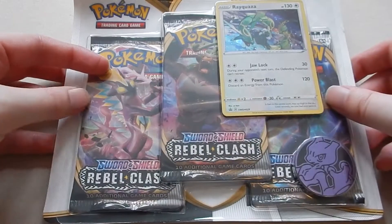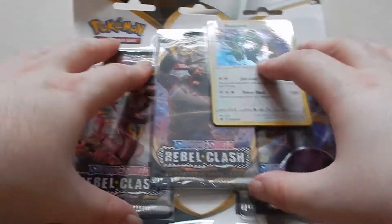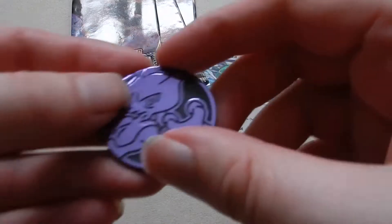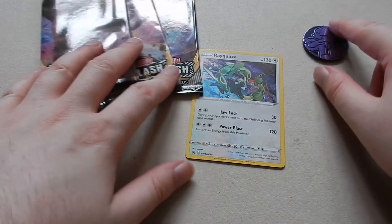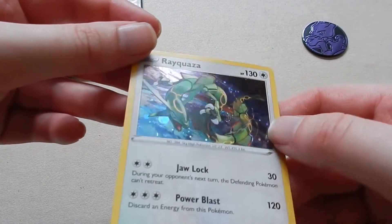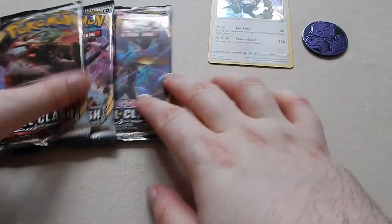Alright, we have some more Rebel Clash triple packs with Rayquaza this time. I'm not going to film it — it comes with a Mewtwo coin. We have Rayquaza itself looking very nice, simple, basic, nothing great you could say.